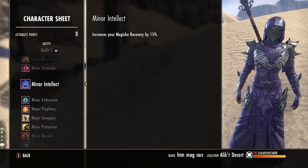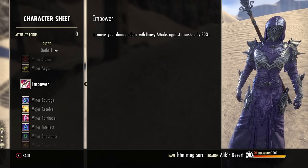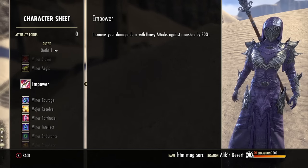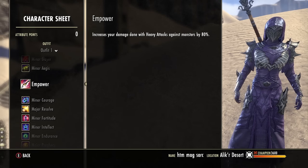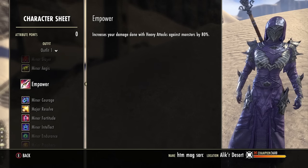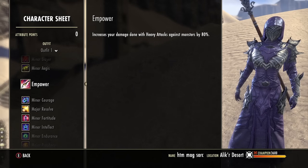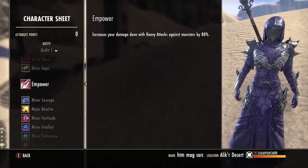The main buff you want is Empower — make sure you have this buff no matter what. It increases your damage done with heavy attacks against monsters by 80%, so this is basically the bread and butter of this setup. You need to get Empower somehow on this build, and Oak and Soul Ring is by far the easiest way to get it. There are other skills, like from the Mages Guild, that could give you Empower as well.